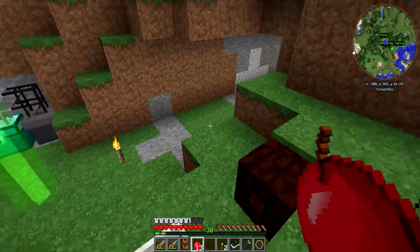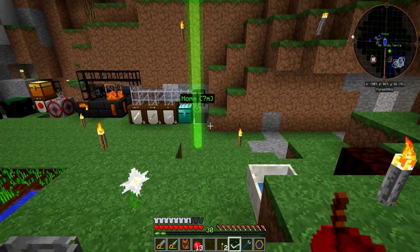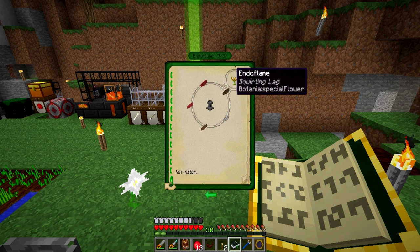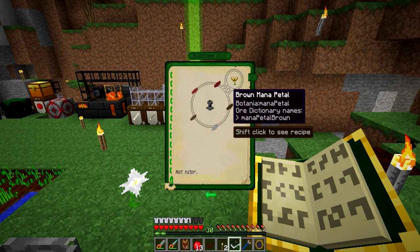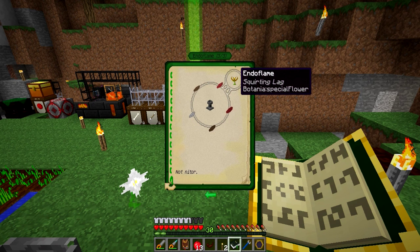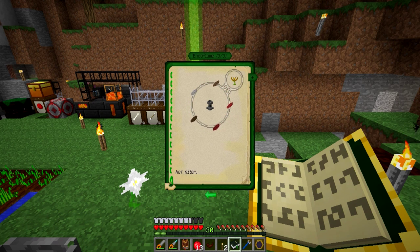I want to see if I can generate a bit more mana so I can get some fancier recipes going with Botania. The thing I have in mind is the Endo Flame — a flower that generates mana from anything you can smelt in a furnace. The little tooltip says 'not Nitor,' and Nitor is a block from Thaumcraft that when thrown on the ground creates an explosion. So yeah, don't do that — unless you want an explosion, which can actually be fun.